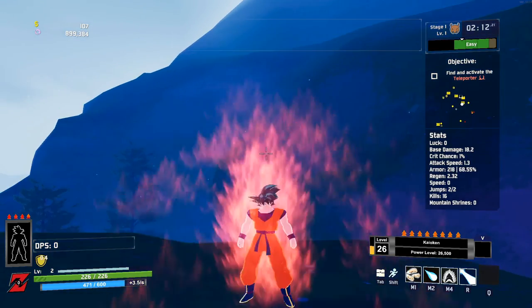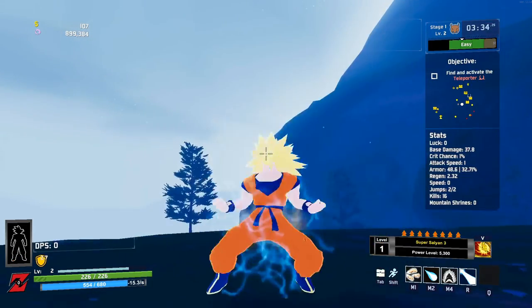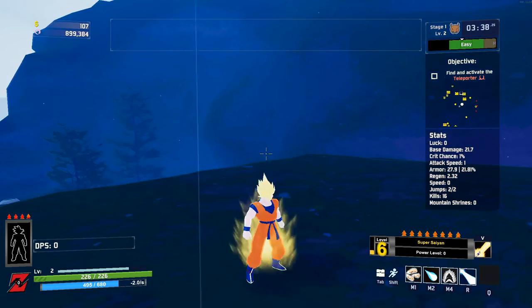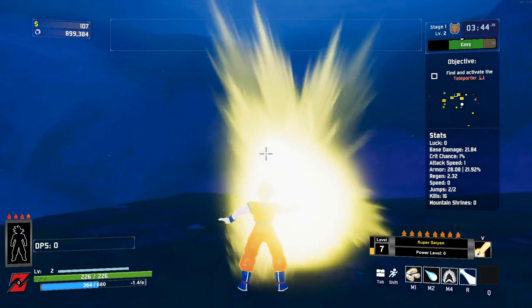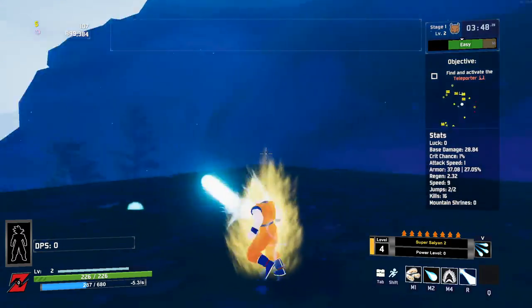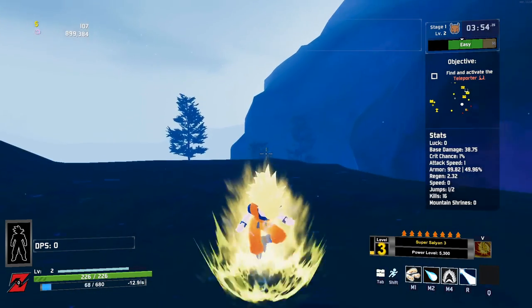Going through your standard transformations of Dragon Ball Super, to even some fan favorites, or even made-up transformations. Each transformation has a unique skill that you're able to use by pressing V — this is the V Skill. Let's go ahead and show off a couple of those V Skills, and then I'll show off the rest of the transformations as well.